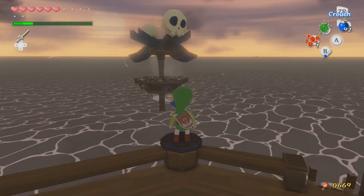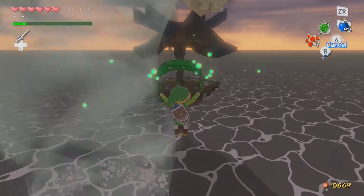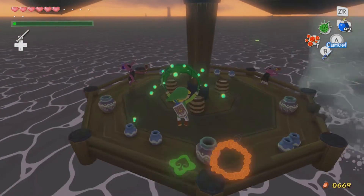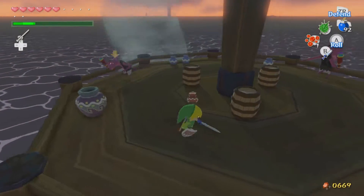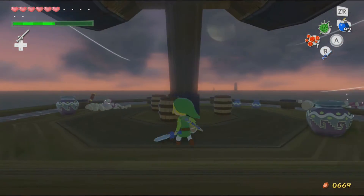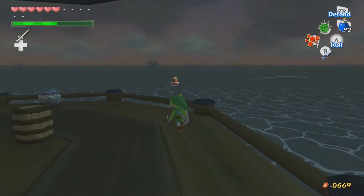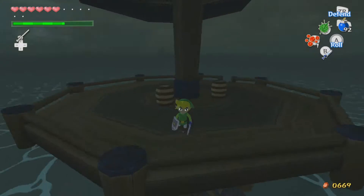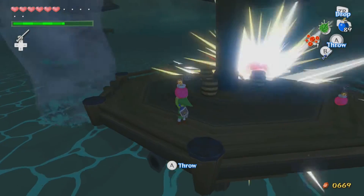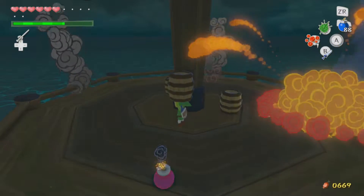Let's jump — oh, am I making it without the tornado? Get wrecked, cyclone thing! I am the Waker of the Winds, I don't even need you. Tornadoes actually frighten me quite a bit. Let's do the glitch — it's not really a glitch, it's more like a little exploit because the explosions from the bombs go through the platform. That's kind of cool.